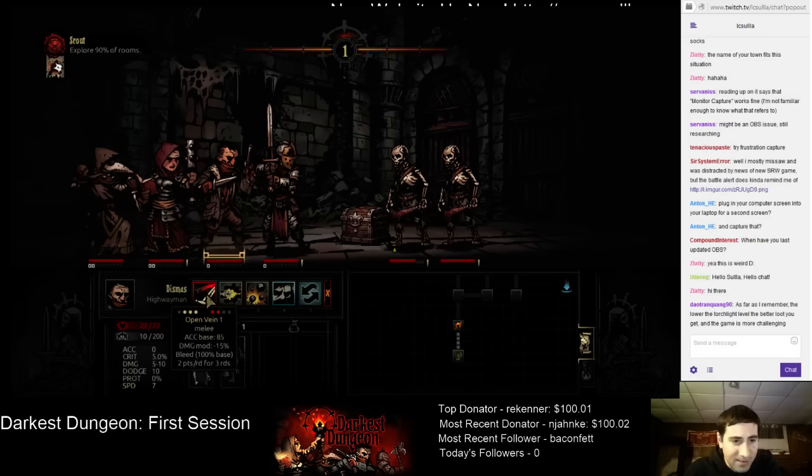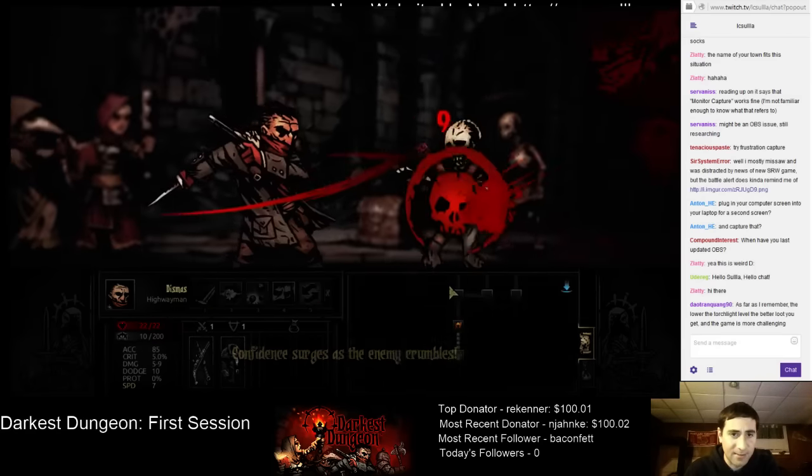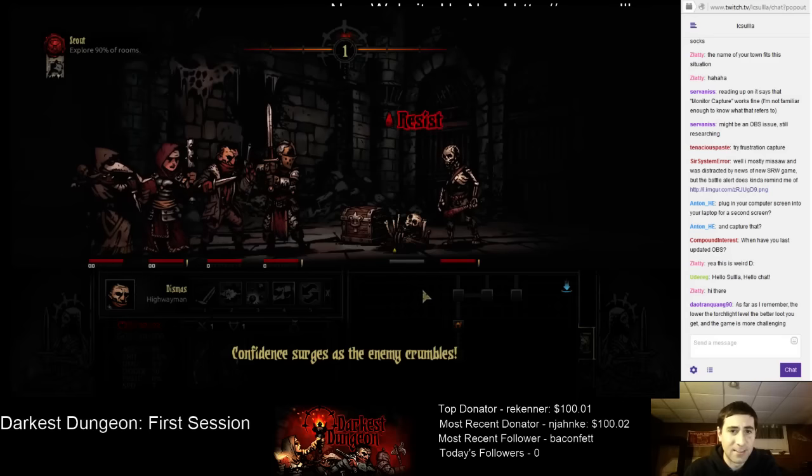Open vein. Damage modifier, bleed chance. This would hit both of them at lowered damage. Let's not go for that - let's just try to kill this guy. Confidence surges as the enemy crumbles.